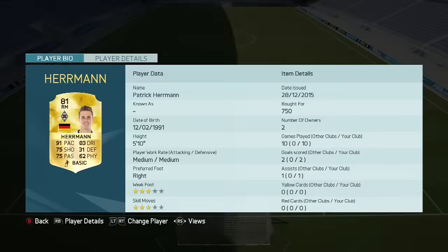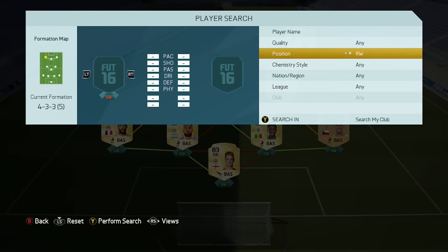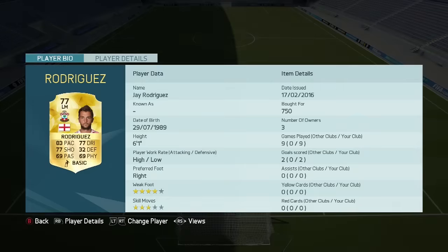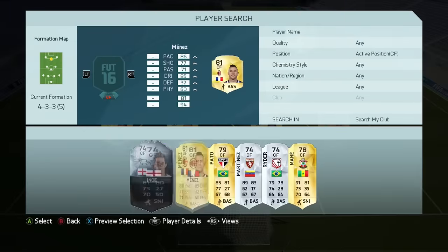In the right mid position, we're going for Herman the German. This clearly shows the goals haven't been counted — he only shows two goals in 10 games, but he was banging in at least two a game. I really don't understand why it's done this. In the left mid position, we've got Jay Rodriguez from Southampton — again, only two goals in nine games. I think I actually played nine games with this team, not 10, but I got a lot more than two goals with these players.